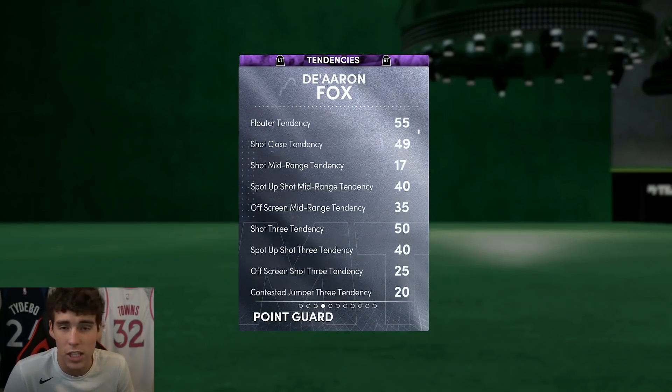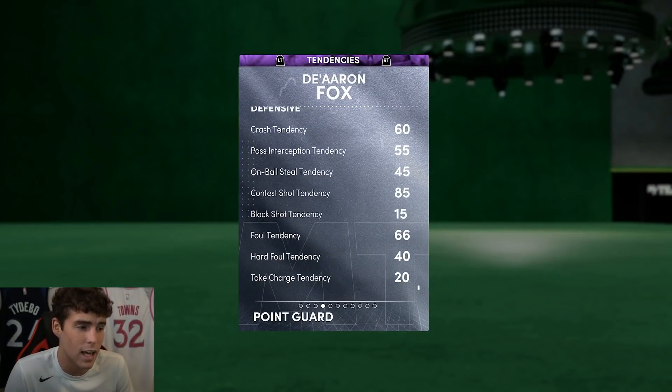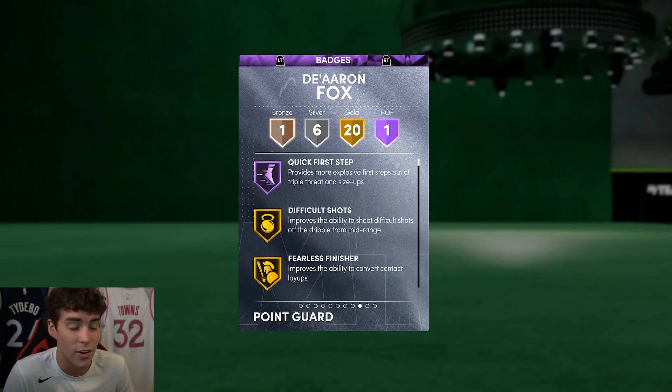His driving dunk tendency is a 95 — very very solid. Defensive tendencies are pretty solid all the way around, though I do wish his on-ball steal tendency was a little bit higher. He comes with Hall of Fame Quick First Step, which is super important especially on current gen where you can still speed glitch.